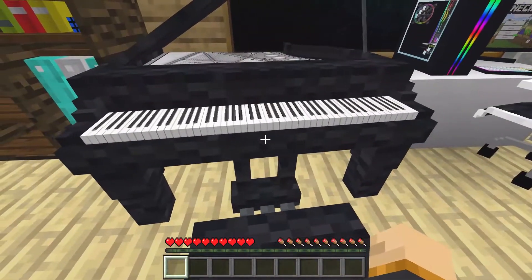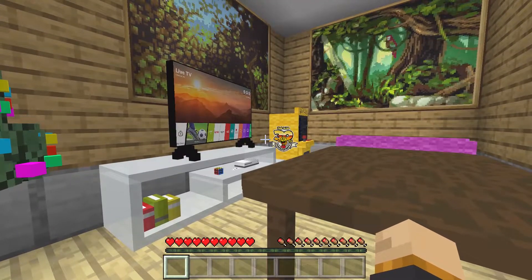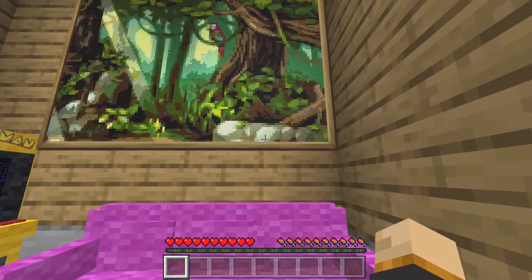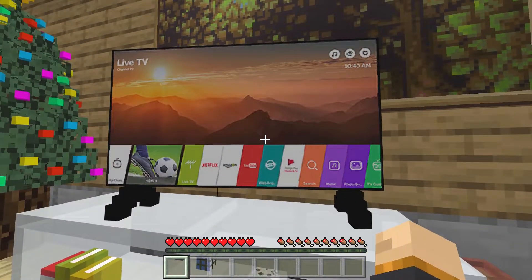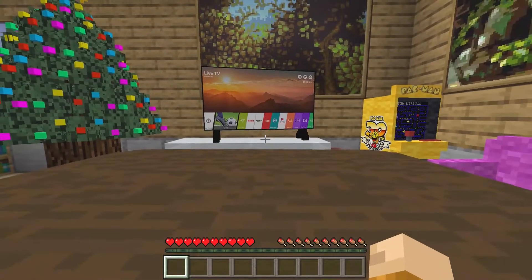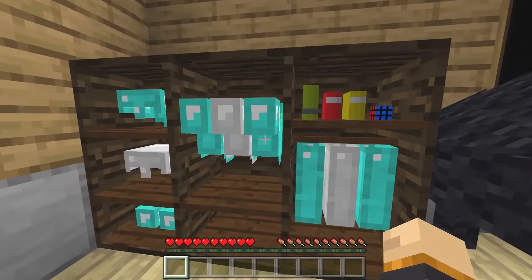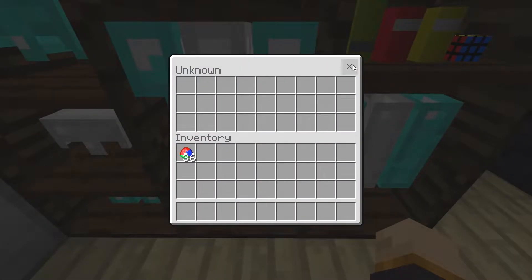We have a piano, though sadly it cannot be played. There's a clock which is actually a painting — the default Minecraft paintings have been replaced with new ones, and they look really cool: a lighthouse, a jungle scene with a parrot, and a forest painting. We also have TVs that look really cool, though you can't actually browse apps. There's also a Pac-Man machine that unfortunately can't be played, and a nice armor storage cover where you can put all your different armor pieces.